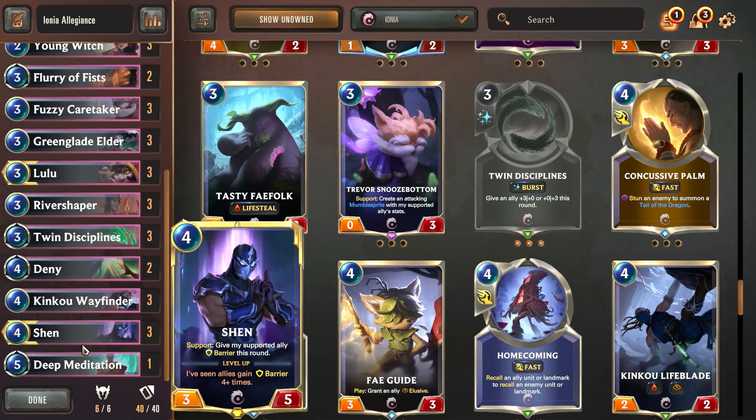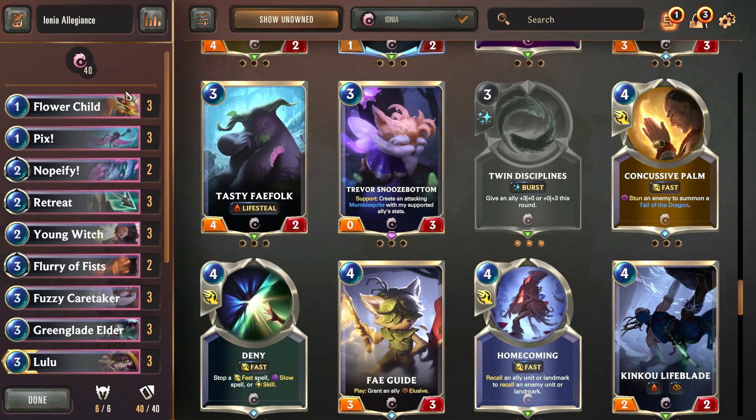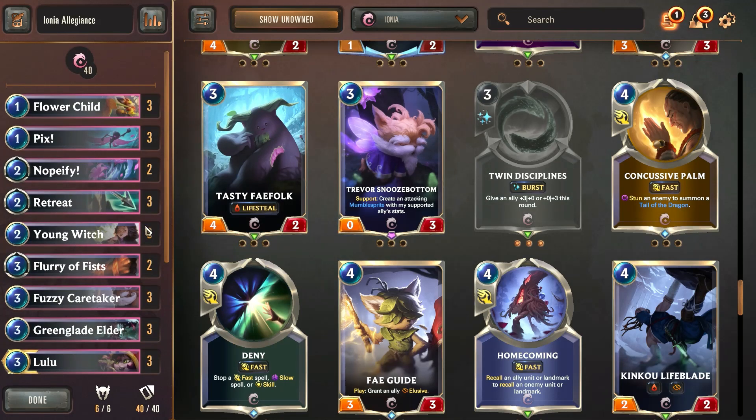Shin is definitely a support champion and a support-giving champion, but he is there basically as a way to level up Lulu and then help our other units and win the game through swarm potential. This has been surprisingly efficient at winning games and I've actually been kind of surprised by how well it's been doing. I've been having a fun time playing this deck, so you guys should try it out. If you enjoyed this video, don't forget to like and subscribe to the channel.